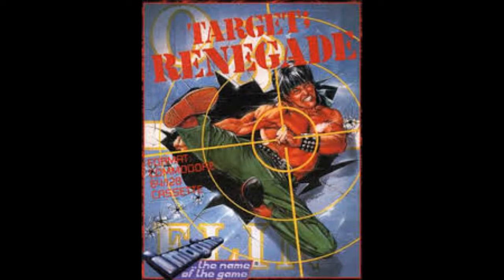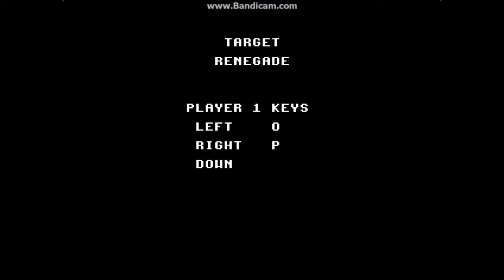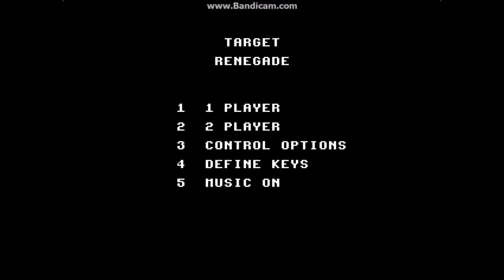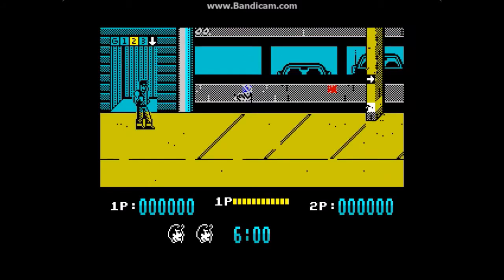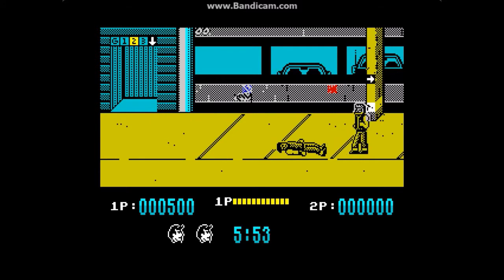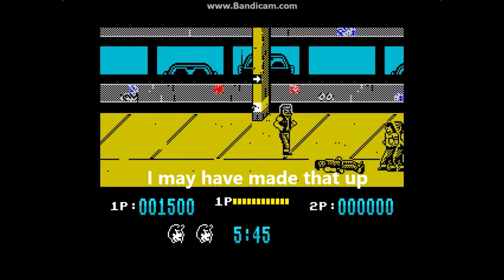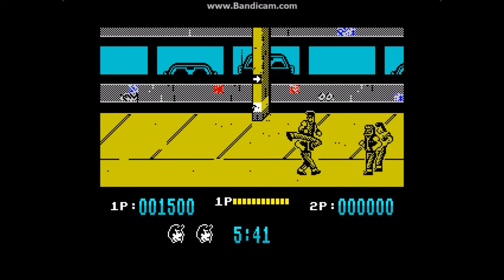Here we are at the title screen for Target Renegade, the 1988 sequel. It's a two-player game, so as you can see I'm going to have to define two sets of keys. Being a billy no-mates with no one to play with, I'm just going to have to pretend on the second player. The premise is that our hero Jim Renegade has gone out shopping with his missus — they're in Nando's — and he realizes he's left the car in the multi-storey and the ticket's about to expire.